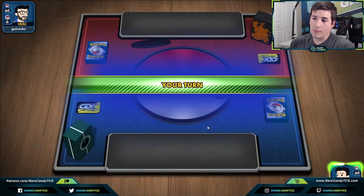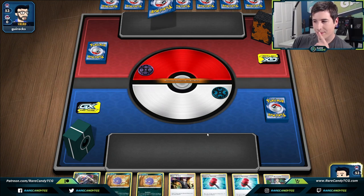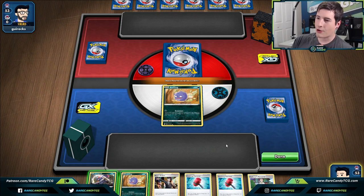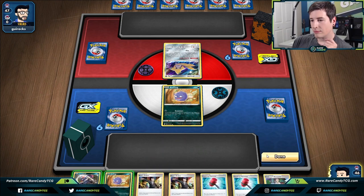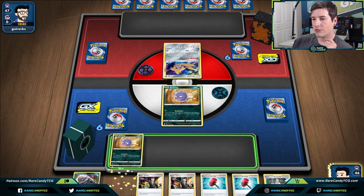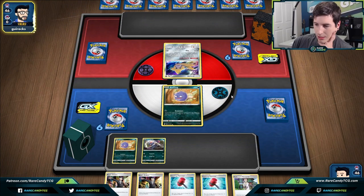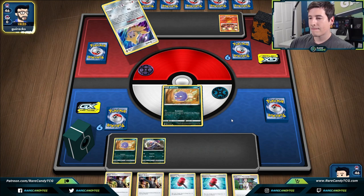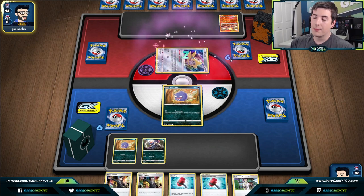We're going to lose the flip and they make us go first — people on PTCGO always instinctually know when I'm playing this Wheezing deck and make me go first instead of second. We'll just click done for now. The Jirachi doesn't tell us too much, but we'll just pass over to our opponent. It's going to be some sort of fire deck — more than likely Centiskorch — and if they're playing Volcarona, that's probably a good sign they're not playing Heatran.